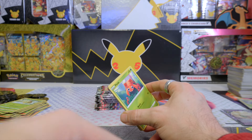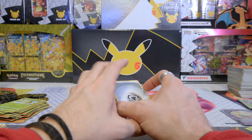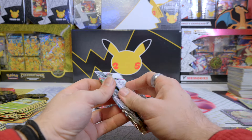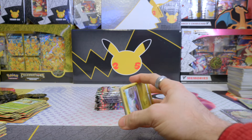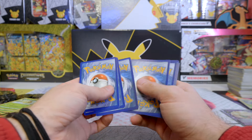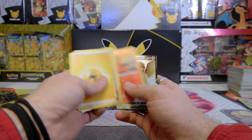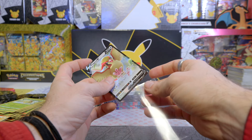Usually Lost Origin gets some hits with the Trainer Gallery and such, but so far nothing — four packs in. It is not a booster box, so there are no guarantees. Even from a case or a box of blisters, I don't think there's any guarantee of getting something. Reverse Holo Pyroar, Reverse, and a regular rare Rapidash — five packs in, nothing still.